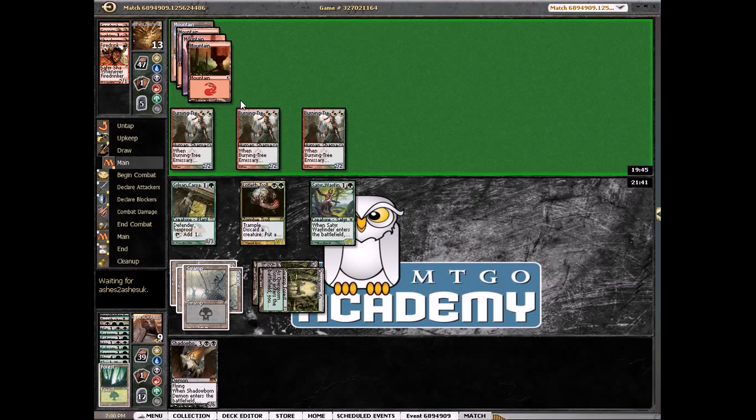Our opponent has 1 card in hand and he's thinking. Worst case scenario is if he kills this — we go to 6, take 2, go to 4. And he's not doing it — he's not doing it quite yet. So that's good.